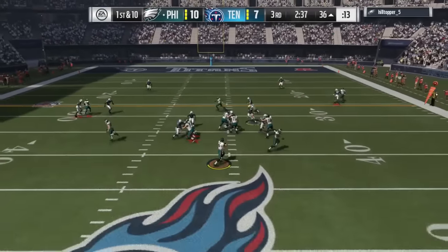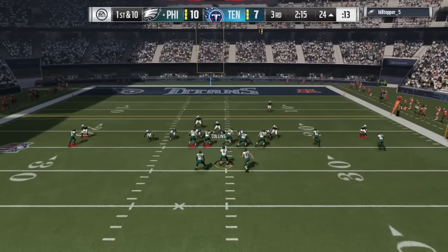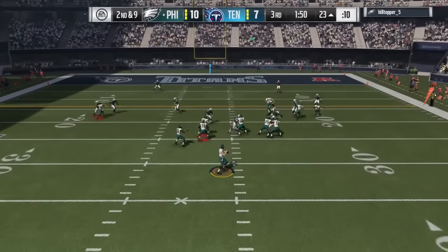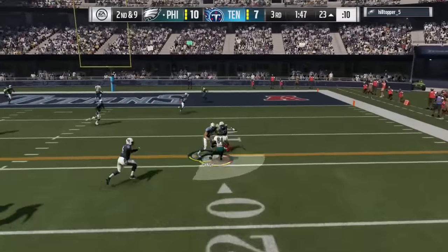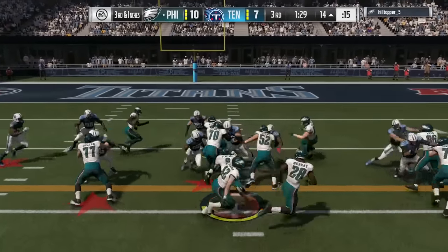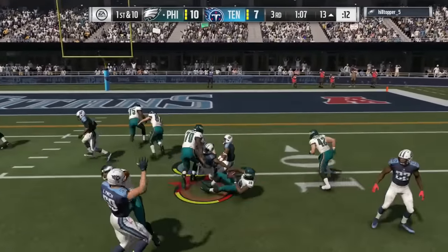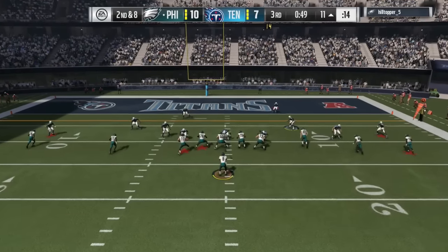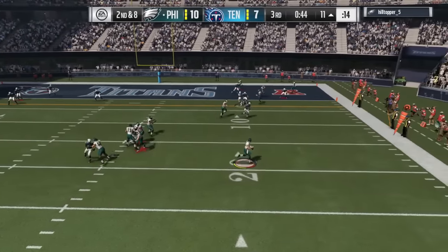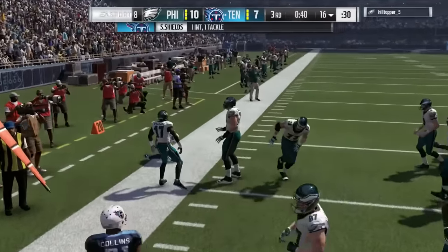Wide open Latavius Murray goes down the sideline to the 24. Again Latavius Murray up the middle — shut down for a gain of one. Second down and nine, wide open again — I'm leaving so many holes in my defense. He gets the first down on a QB sneak. Latavius Murray again gets only two yards. He should have thrown it away but tries for the end zone — intercepted by Sam Shields in the back of the end zone!